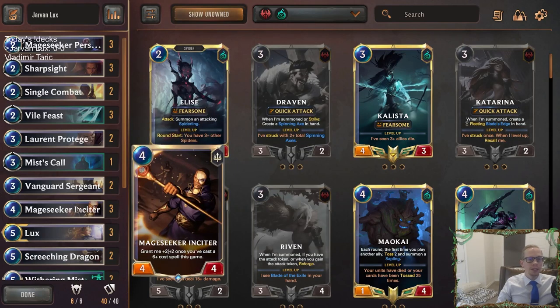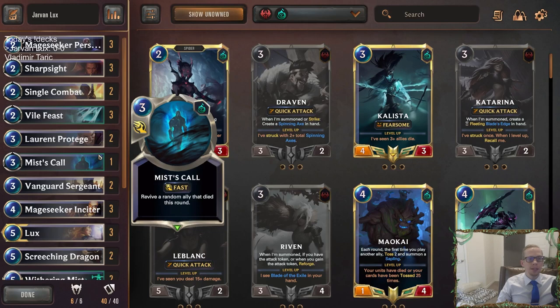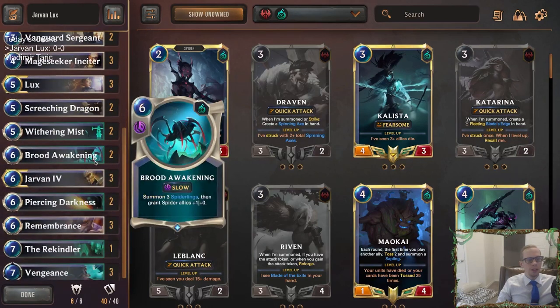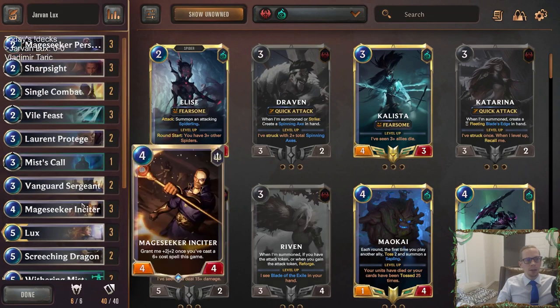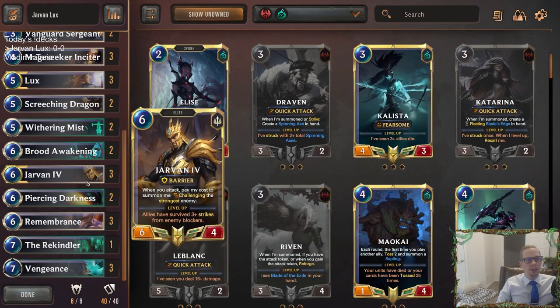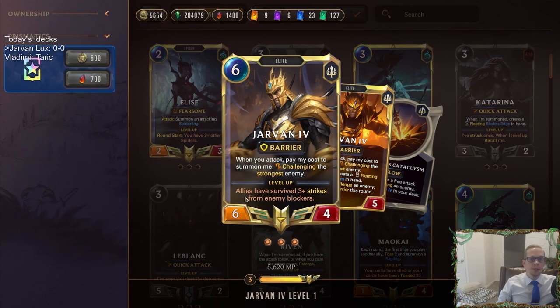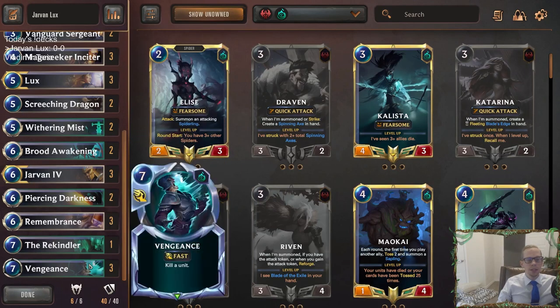With our deck we don't have a lot of early game, and that's because with this version the deck will mostly be just passing on round one, round two, and round three. On round three you can get that Brood Awakening or Remembrance — play one of those six-cost spells and start enabling your Mage Seekers. Pretty interesting using Jarvan as the other champion. A leveled-up Jarvan is really powerful, creating Cataclysms at round start which generates more spells for Lux.